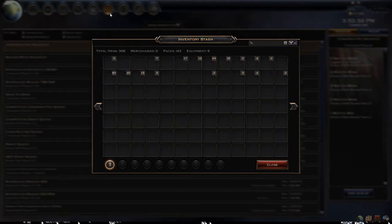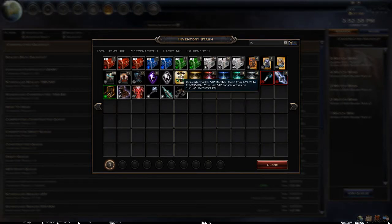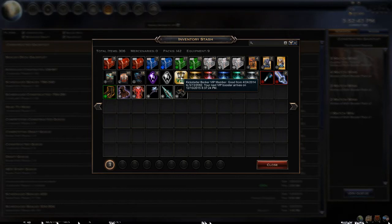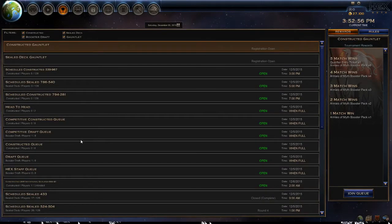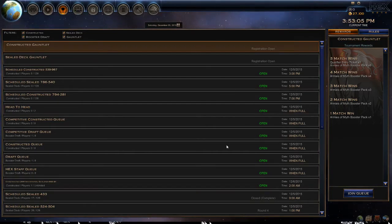Let's go to our inventory. Next VIP booster arrives on the 10th of December — next Thursday at 8:37 p.m., so probably next Friday is when we will get a chance to play. If you are a Hex player and you want to hang out, talk, send me some videos — anything — please feel free. But for this episode that is it — you see us get crushed in Hex. I will see you next time; thank you so much for watching. If you want to see more Hex stuff, you can like and subscribe.